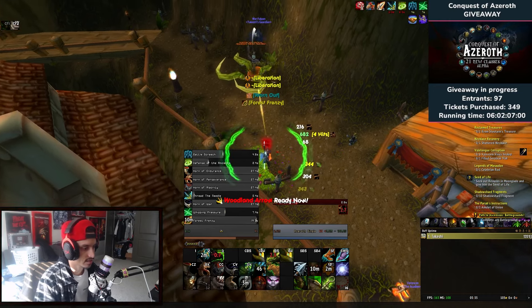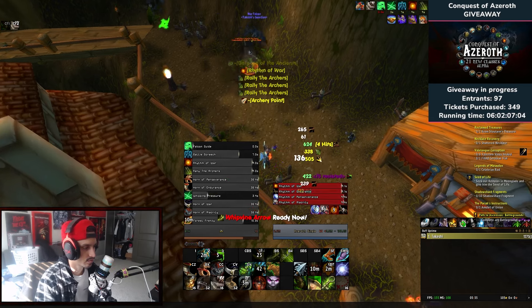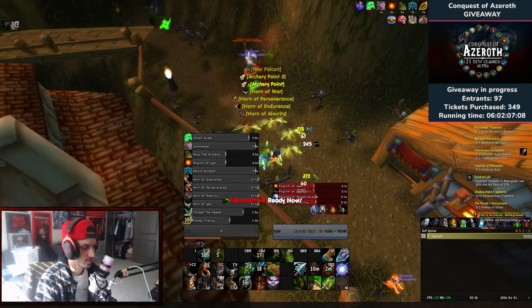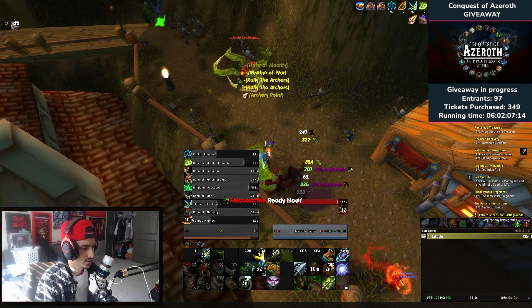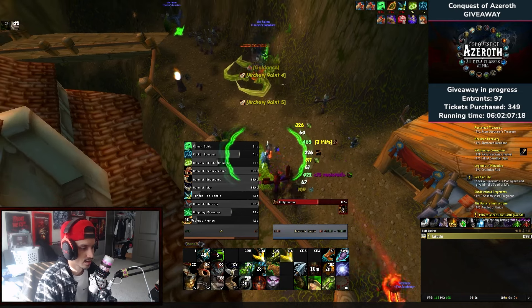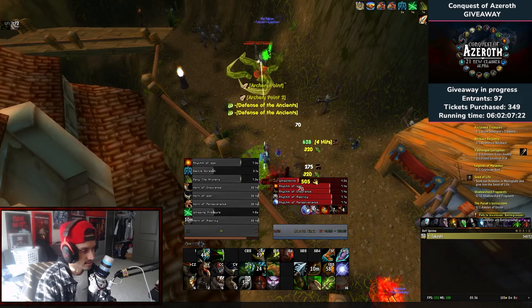Maybe we'll pop some buffs — Liberation and Command Aura. Maybe it's time to lust — we've been in this battle for two minutes. Skull Piercer, Falcon Strike, Quick Shots, Whip Vine Arrow, Quick Shot, Quick Shot, Falcon Strike, Quick Shot, Quick Shot, Woodland Arrow — and that's the fight. That's literally the rotation the entire time.